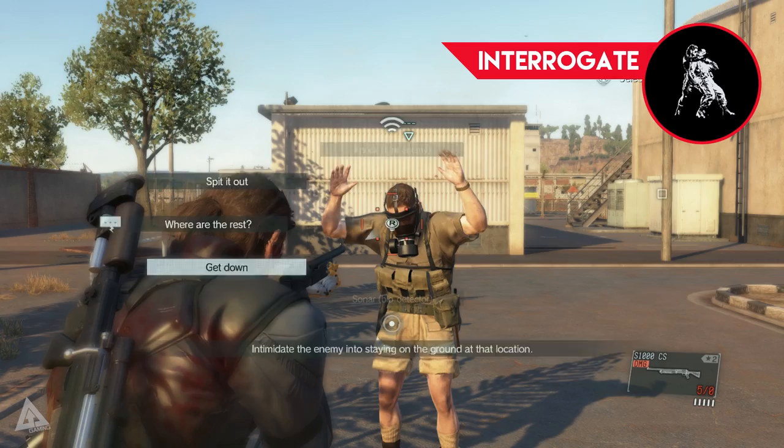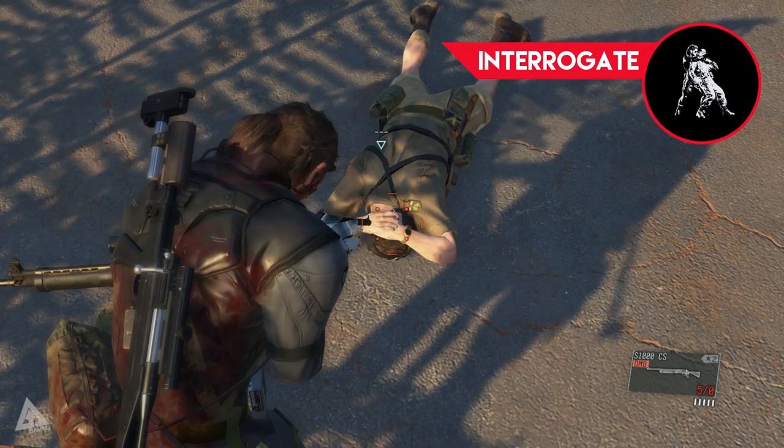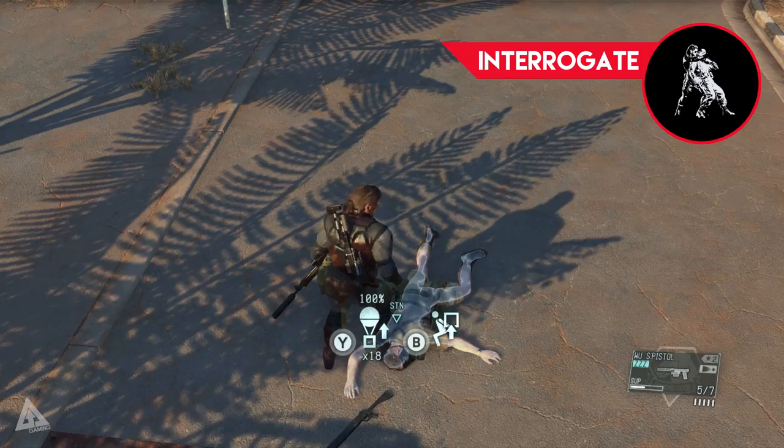If an enemy is approaching, you can actually tell them to get down so they lie down on the ground in the hope they won't be seen by their comrades. Once you've finished interrogating them and got what you need, you can either leave them there, kick them to knock them out, or just shoot them in the head.